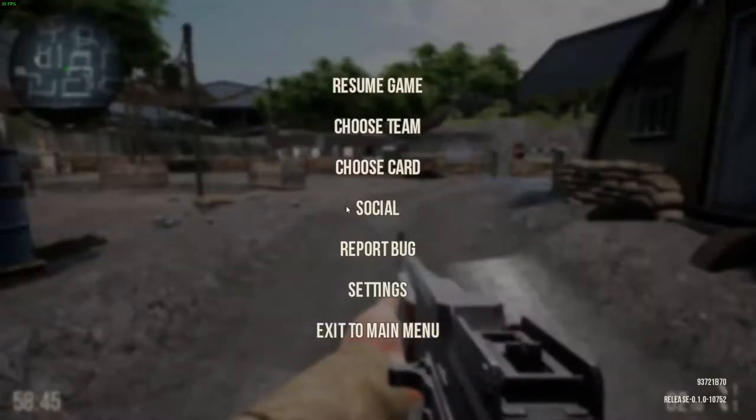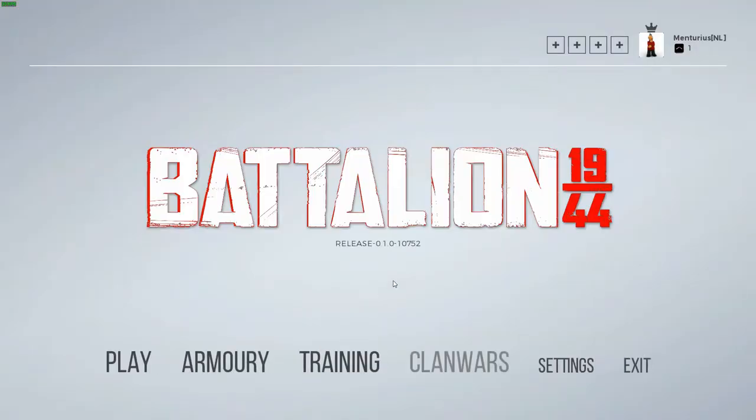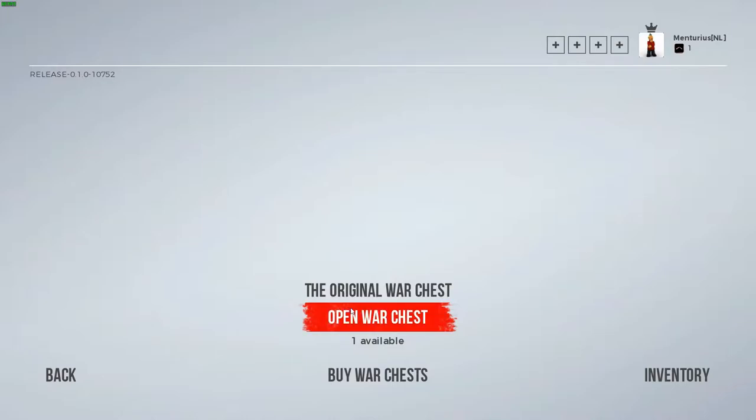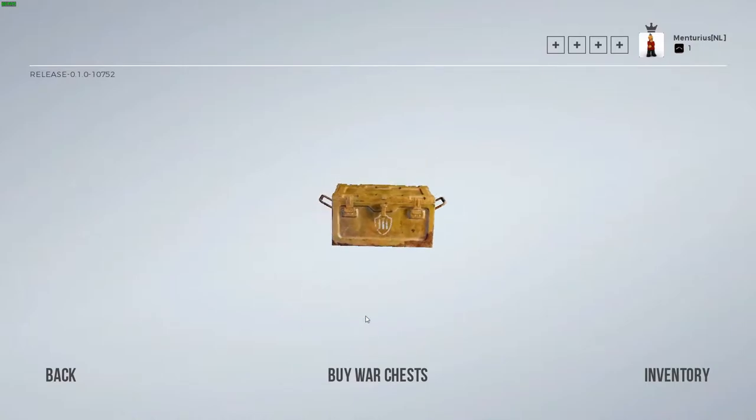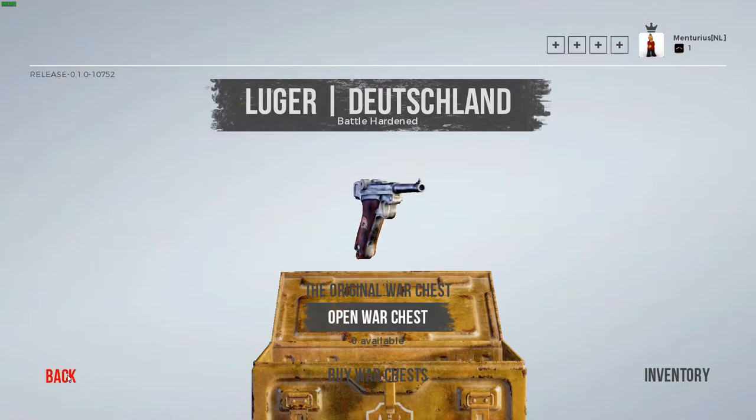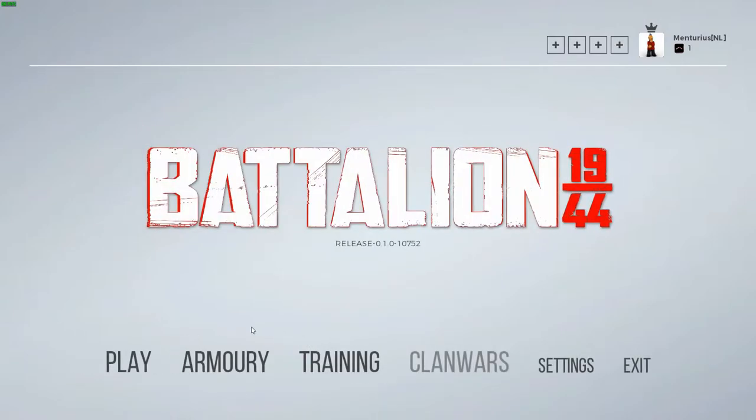Back in the main menu, we go to training, then the armory, and we see the open watches section. We're going to open my watches — it's kind of the same loot box system that every game has now. We already notice there is a skin system in here, and you can sell skins on Steam, so you can make your money back when you buy this game.